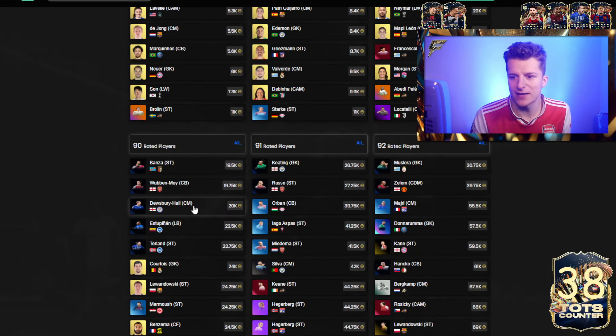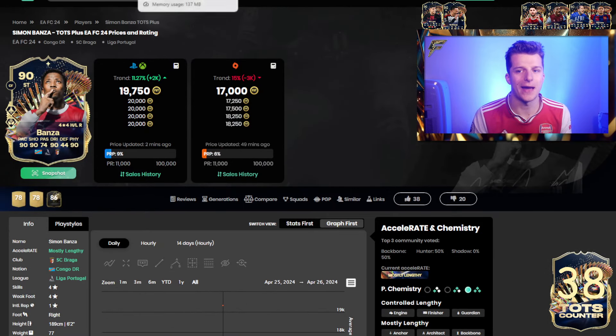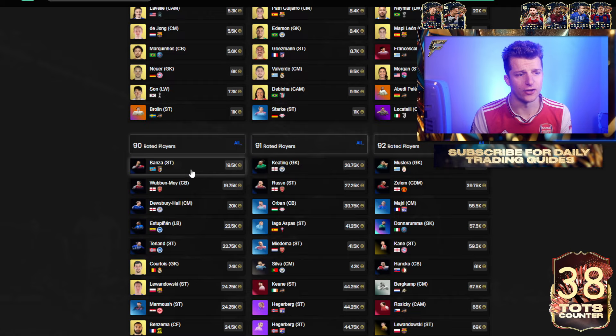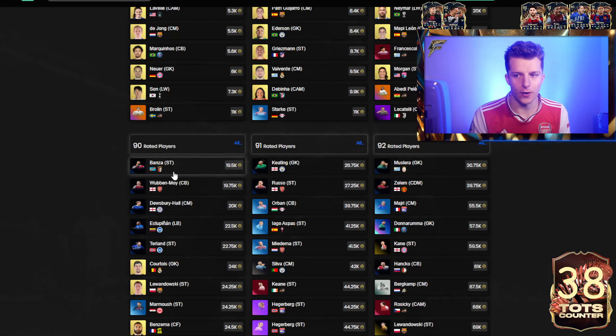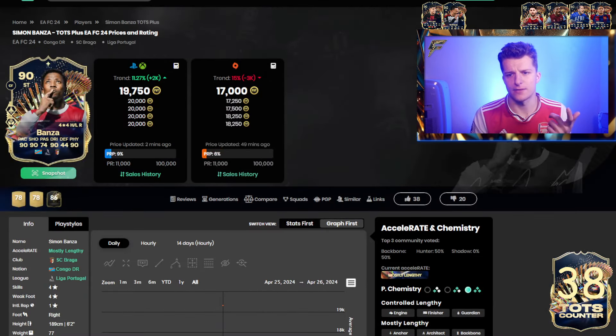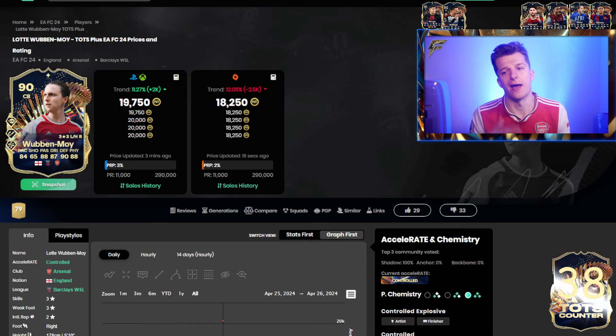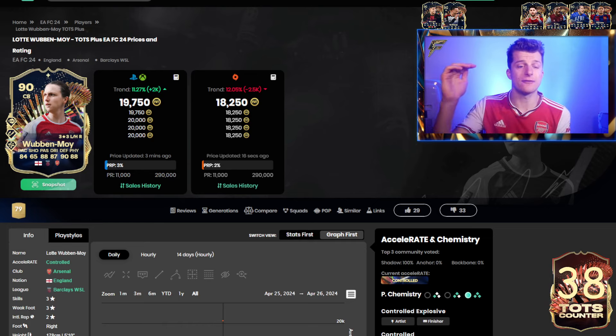Another investment is 90-rated Team of the Seasons currently in packs - similar to the 89-rated Team of the Season live card, but currently in packs. These are better value fodder-wise than the 89 Team of the Seasons because it's 19k for a 90 versus 19k for an 89. They are in packs though, which is a negative. They're 6k more than the 88-rated Team of the Seasons, so potentially they take longer to rise if Team of the Seasons are needed for cheap low-rated upgrade SBCs. If Team of the Seasons are needed for high-rated upgrade SBCs, people will be using these 90s and not the discard ones.